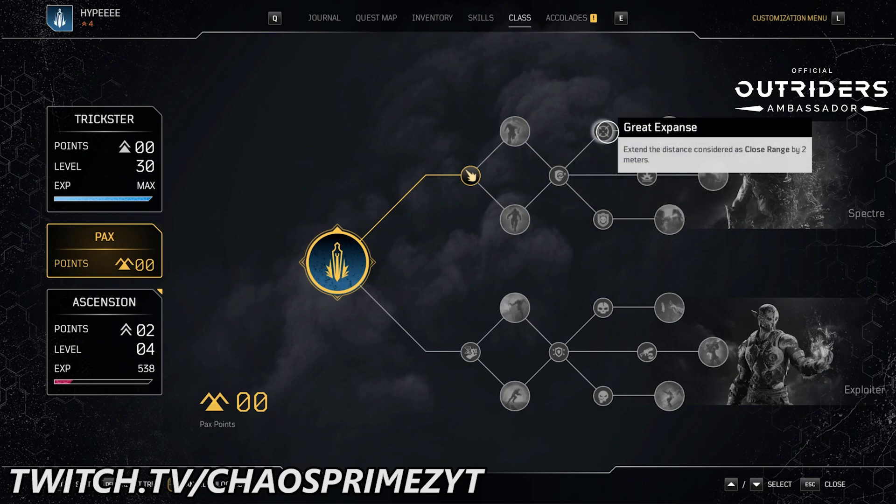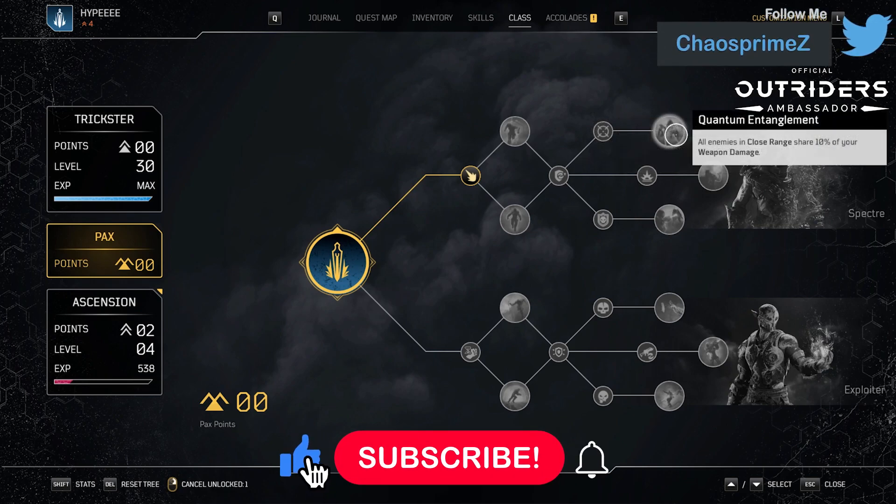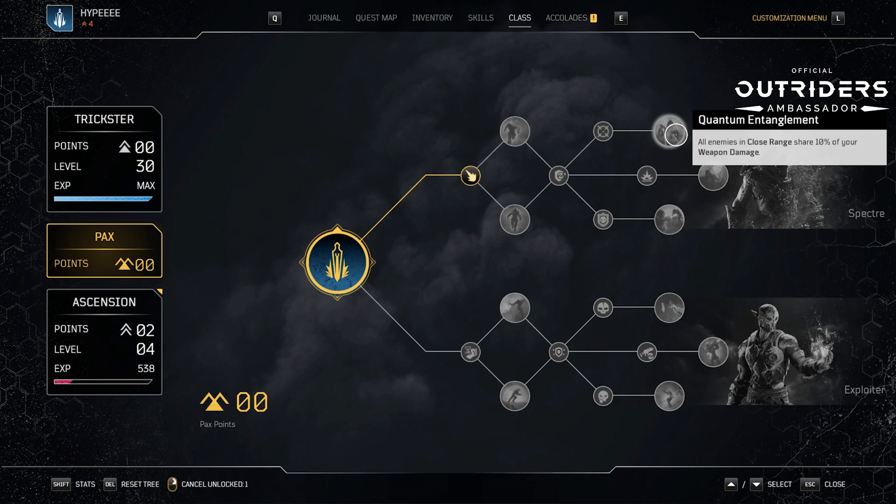The Great Expanse extends the distance considered as close range by two meters. Though it may on paper look like a wasted skill, Tricksters really like the use of close-ranged weapons — shotguns are kind of their thing and they do a lot of damage with shotguns. So if you can extend that range by two meters and not get bullet damage drop-off, that is fantastic and a lot more powerful than people give it credit for. Next we have Quantum Entanglement — all enemies in close range share 10% of your weapon damage. So far the Trickster nodes are pretty basic but also pretty strong.